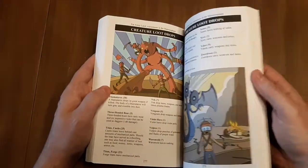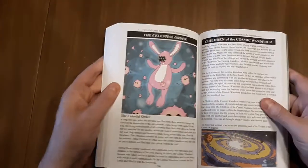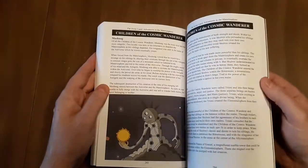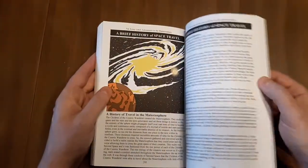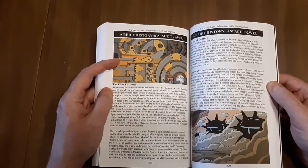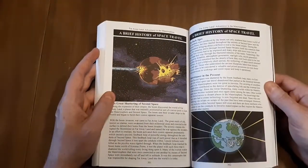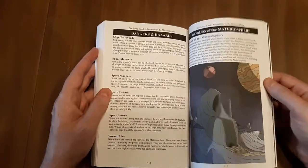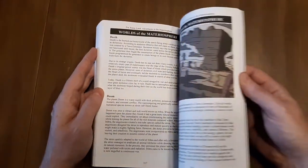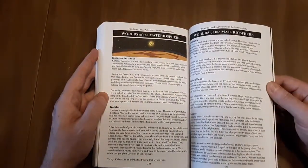Creature loot drops and then size comparisons, of course. And then a whole section on the Celestial Order with a bunch of lore, backstory, and history of Far Away Land and the Materiosphere. A section on the history of space travel explains how all that came about. Then dangers and hazards and worlds of the Materiosphere — I believe there's about 30 entries for different planets and locations, and a lot of these have illustrations to accompany them.